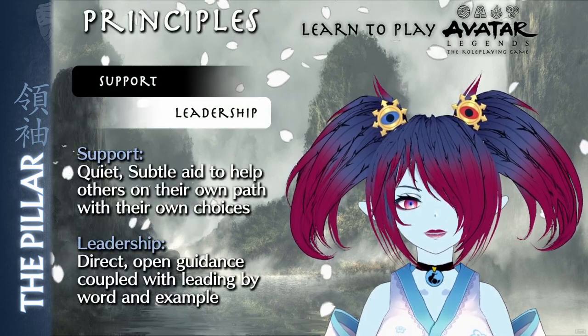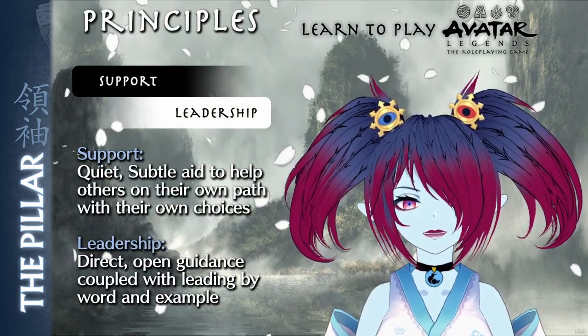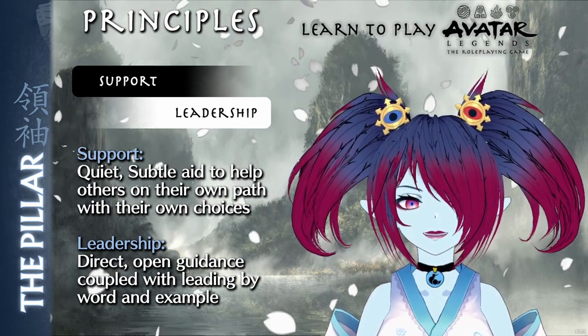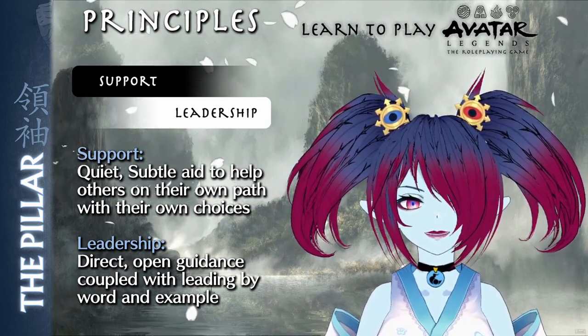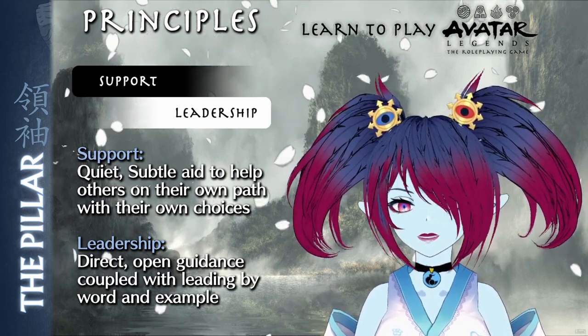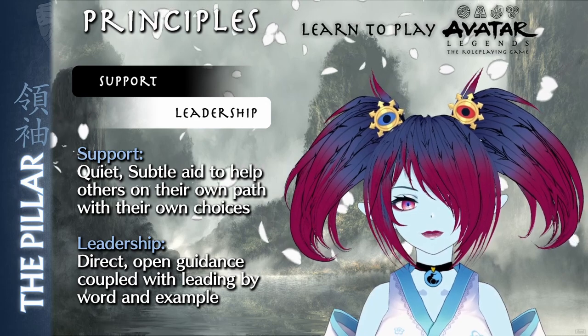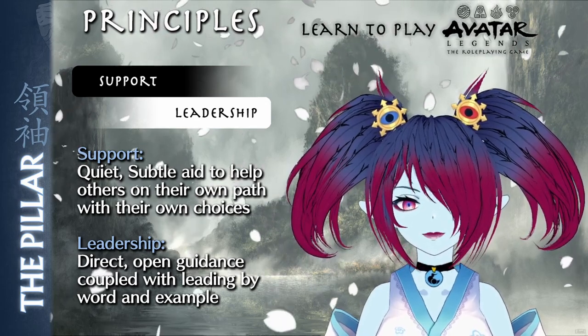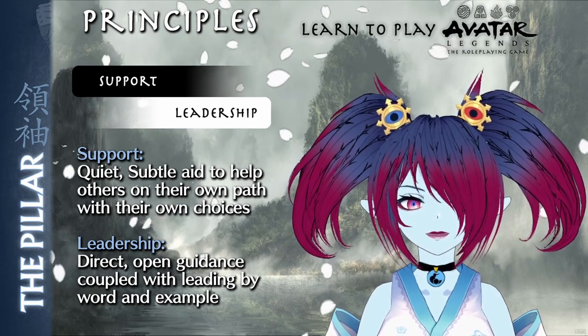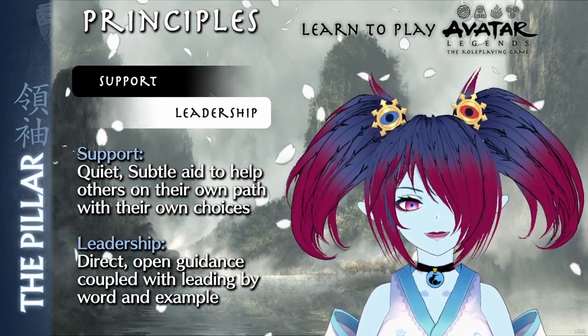The Pillar's principles are support and leadership. Support tracks how much The Pillar helps others in a quiet, subtle way — their assistance is meant to guide others on their own path with their own choices. Leadership, on the other hand, has The Pillar directly and openly leading others to be the best versions of themselves, leading by word and example, taking the spotlight rather than sitting on the sidelines.